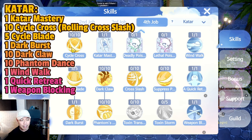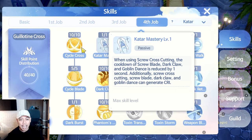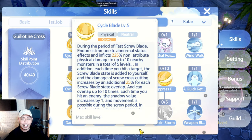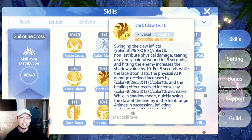Cycle Cross is the spammable skill. Thanks to Catar Mastery, you can reduce the cooldown of other skills by one second every time you use Cycle Cross. That's why most GX skills can also be spammable and easily put on auto. Cycle Blade is the cyclone — an AoE melee skill. Dark Claw is the initiating skill of the GX since it amplifies your succeeding damage to the enemy; it's a dash skill and always the first skill you use.